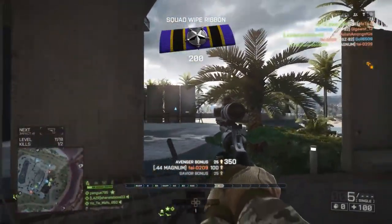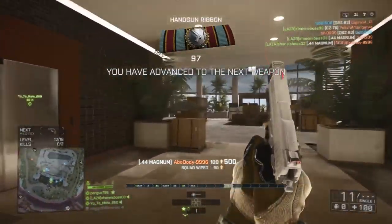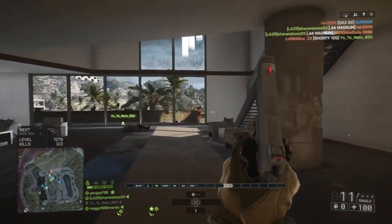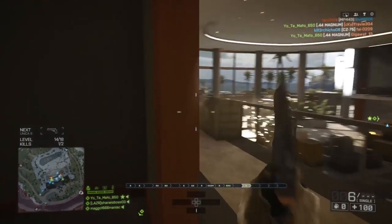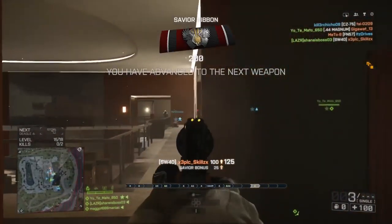These different attachments actually change weapon traits such as bullet velocity, range, and fire rate, whereas in Battlefield 4 we were used to seeing attachments change the recoil pattern and bullet spread. That's not to say they won't still do that in Battlefield 1, but it adds further emphasis on attachments and shows how valuable they can be to our weapons.